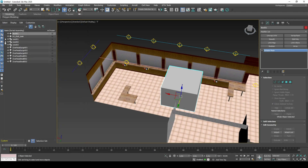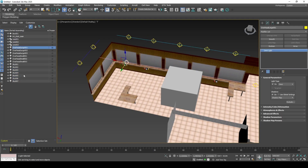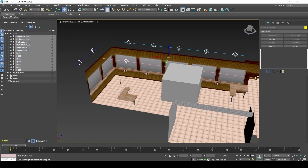We now need to link our lights to the box. That is because the lights will be exported together with the box. We should also lower the position of the lights so that they don't collide with the ceiling.